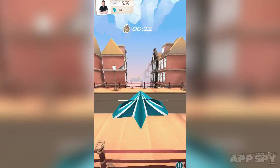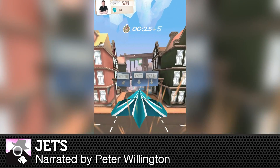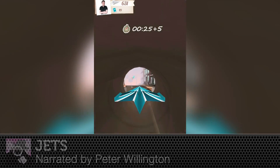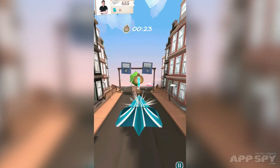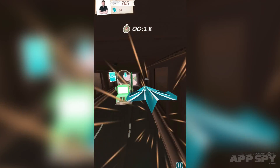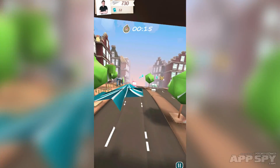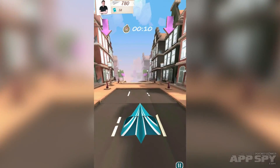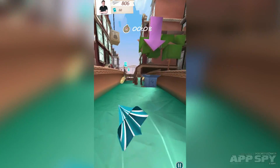Hello there, Apps By viewers. My name is Peter and I've got a hands-on preview for you. This time it's with Jets. Jets is from KLM — yes, that KLM, the one that runs an airline. Basically this is an endless flyer where you're playing as this little paper aeroplane, and you've got to collect these stamps, which are essentially like coins.